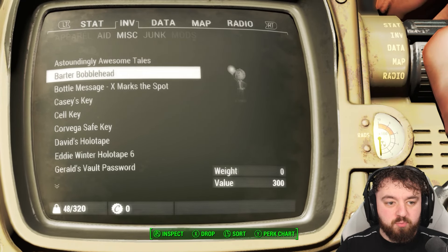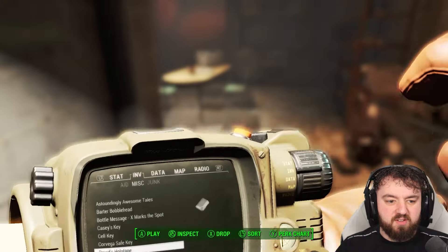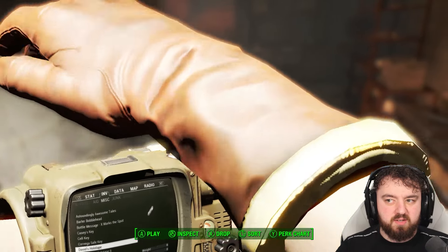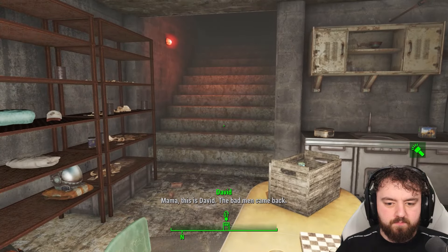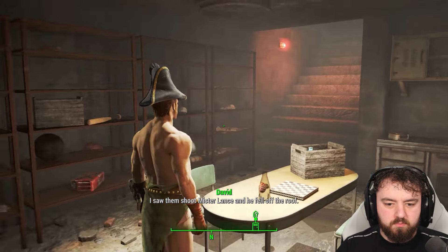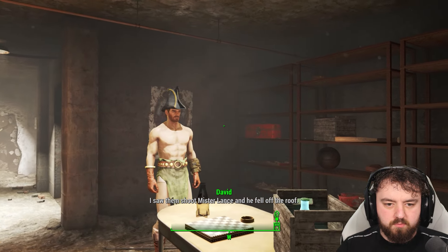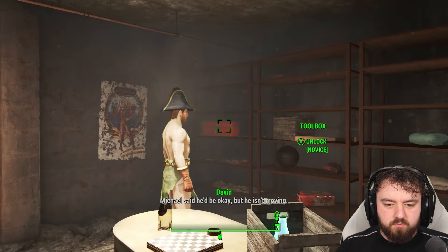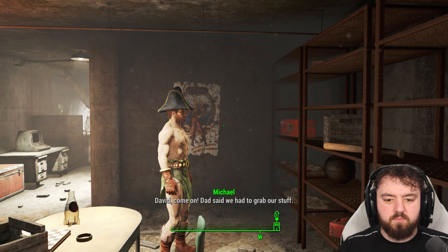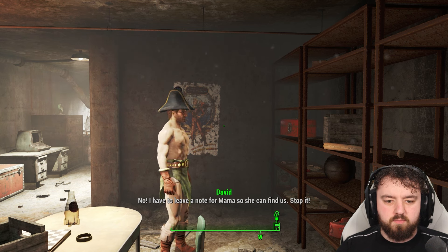Now there's David's holotape. Let's listen: 'Mama, this is David. The bad men came back. I saw the shooting — Mr. Lance fell off the roof. Michael said he'd be okay, but he isn't moving.' Then another voice: 'David, come on — that's it, we have to grab our stuff.' David replies: 'No, I have to leave a note for mama so she can find us.'